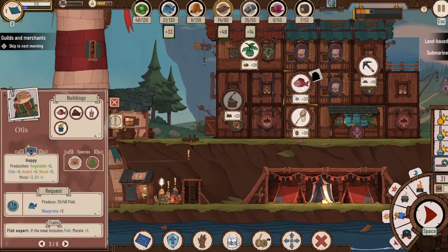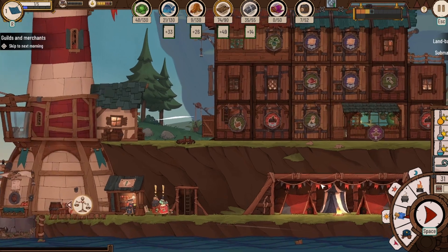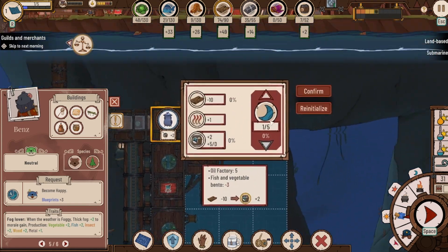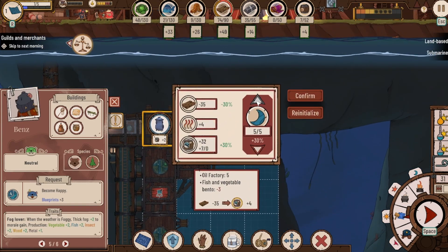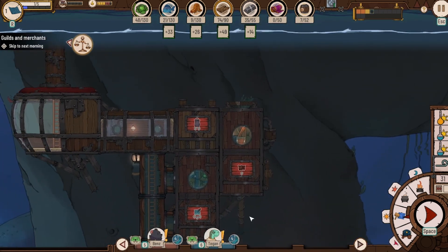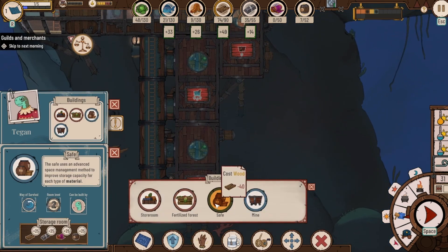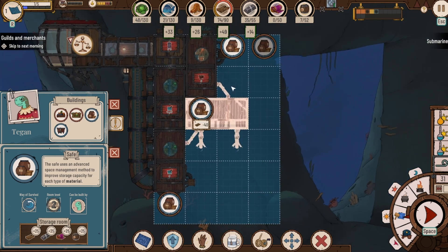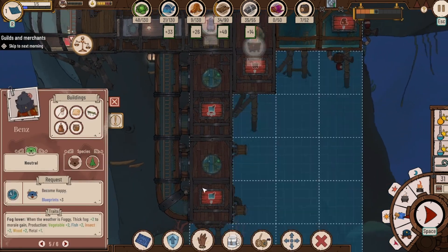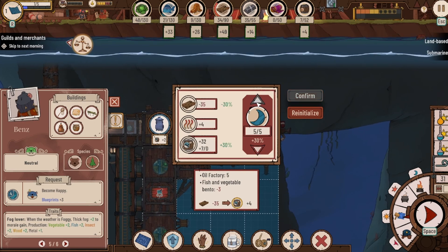Let's straight away get you to working on wood. I need somebody on fish. I'll put somebody on insects as well, and then we'll put some people down here. We can now do an oil press — as much of this as we possibly can, and that's still getting us only 32 oil. Oh, can I do a fertilized forest? No, safe — that's what I want. There's a storage room that gives us more storage of wood and metal and stuff, so that'll be good.